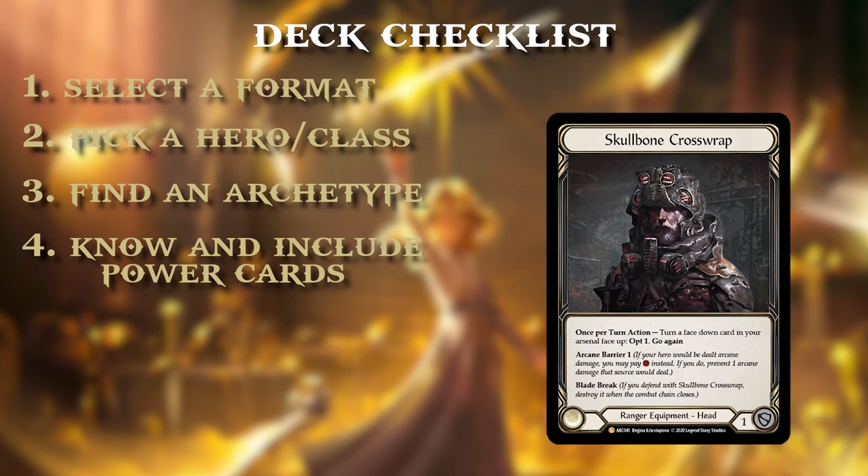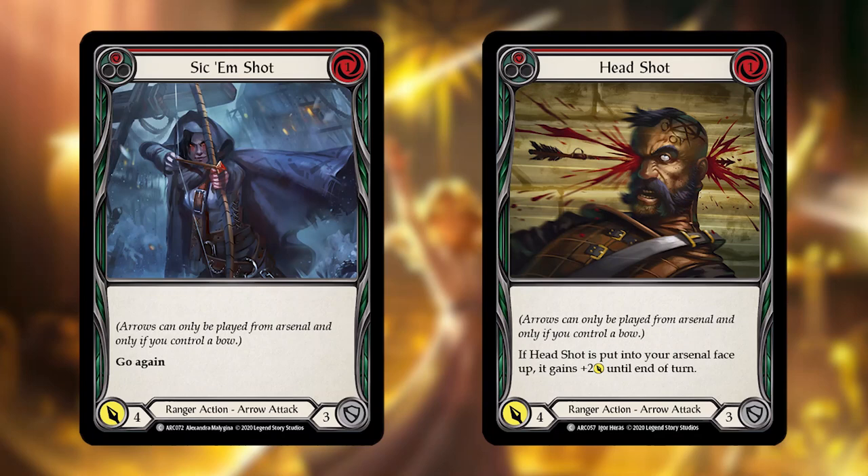Powerful class cards are not always the most expensive or high rarity. Azalea's common arrows are incredibly good — particularly cards like Headshot and Sikkim Shot. These are great in the go wide archetype: Sikkim Shot has go again, which refreshes your action point letting you use another attack action. Headshot is wonderful to reload into your arsenal after firing an arrow. We already have a natural combo of playing Sikkim Shot from the arsenal, then reloading with the Red Liner or Death Dealer with a Headshot into the arsenal face up for its face up buff.